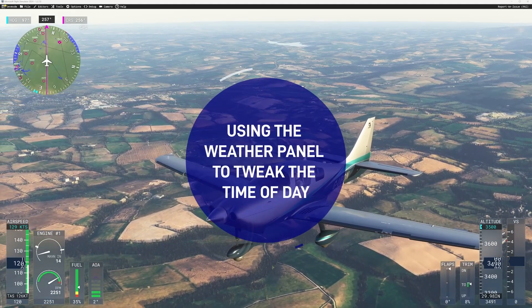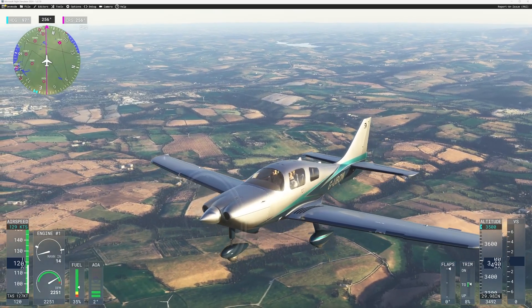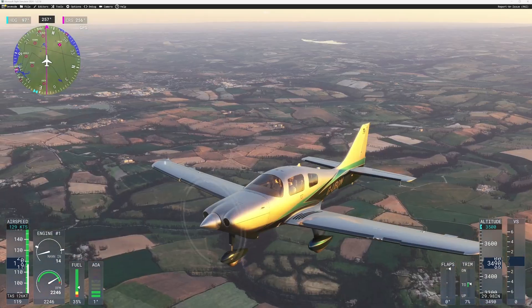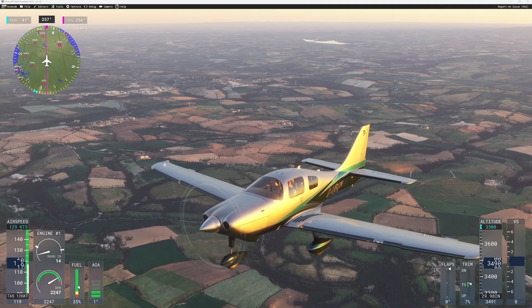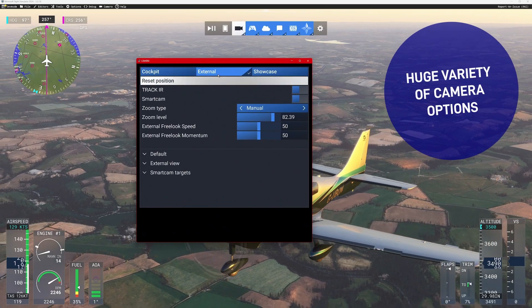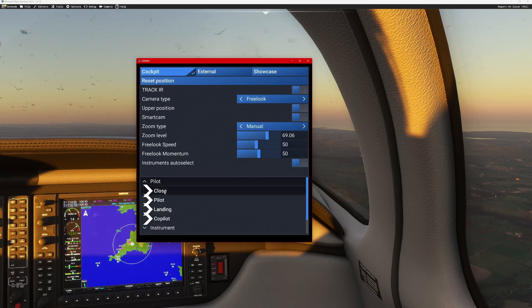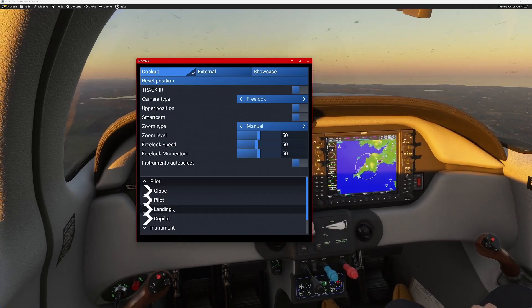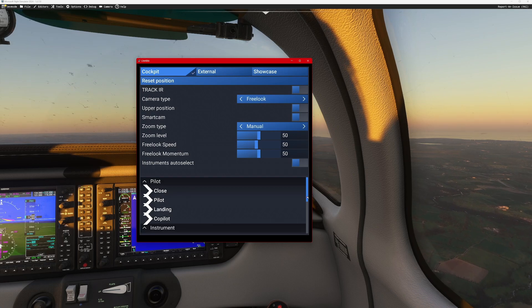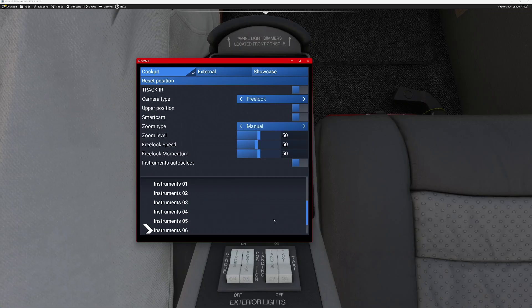For example, whilst looking at the main screen I can tweak the time of day — increasing and decreasing it. The panels give you options as you're working through the sim. On the views panel you can pick an external view or an internal view and then select various views: close-up pilot's view, landing view, co-pilot view, instrument view — instruments 1, 2, 3. All of these options are close at hand.